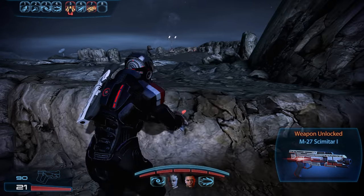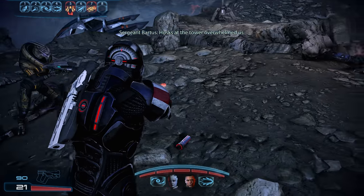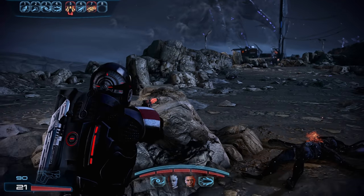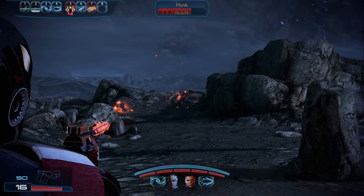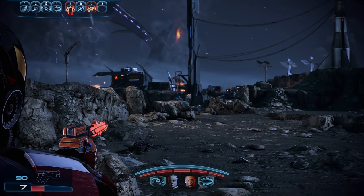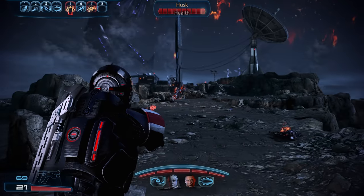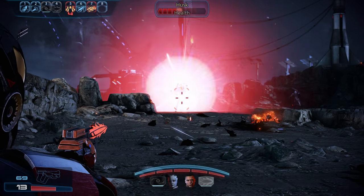Our mission is simple: clear the radio tower, which is swarming with husks. The attacking husks come from two directions — some from the left and others from the radio tower straight ahead. Being melee enemies, going to cover isn't really necessary. A few fire explosions triggered by concussive shot are the easiest way to deal with them, and just like at the landing site, there are only a handful — so the pathway to the radio tower is quickly cleared.